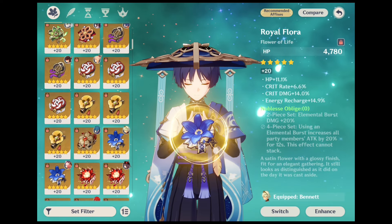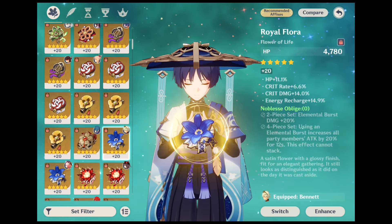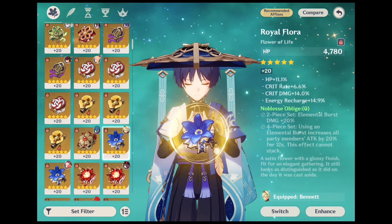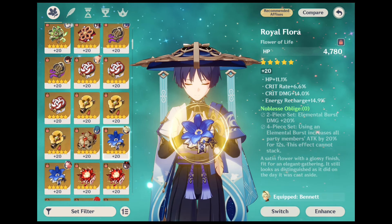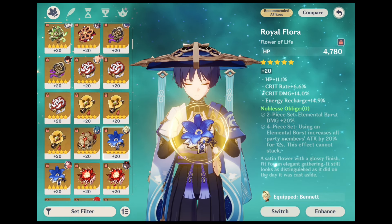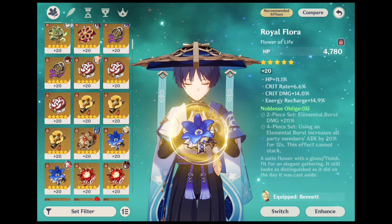The next artifact is Noblesse Oblige. The Noblesse Oblige artifact set is one of Genshin's best and will work well for increasing Wanderer's elemental burst damage. The 2-piece version grants an elemental burst damage increase of 20%. The full 4-piece set will raise all party members' attack by 20% for 12 seconds when an elemental burst is cast — this ability will not stack. Because Wanderer should be focused on dishing out damage, players will likely only want to equip the 2-piece version on him. It pairs well with any of the other previously mentioned sets, especially Desert Pavilion Chronicle or the Wanderer set for a powerful Anemo damage increase.